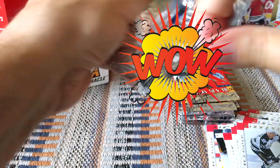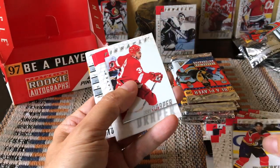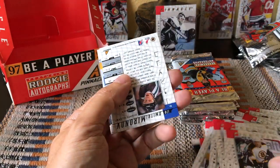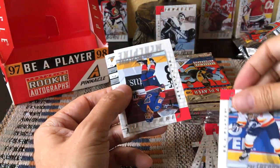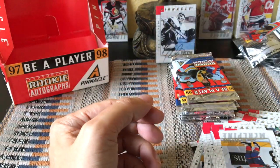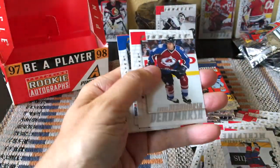Kirk Muller, Richard Smehlik, and we have a Dave Scatchard auto, Jeff Sanderson, and Yuri Khmylev. I am just rummaging through this crazy box. Gerald Diduck — you may remember him. And oh cool, we hit another one of those! I think we get two per box of those silvers — the silver die-cuts — and this one would happen to be a Dmitri Mironov, who makes really good hockey cards.